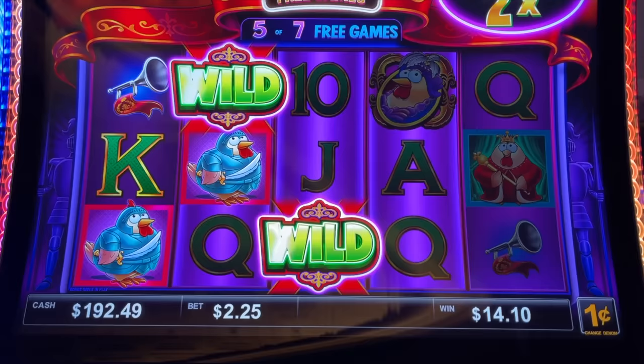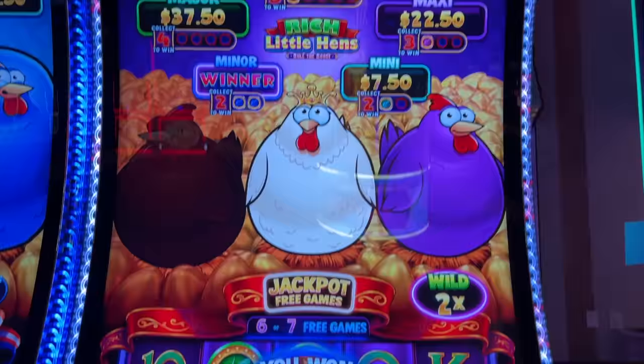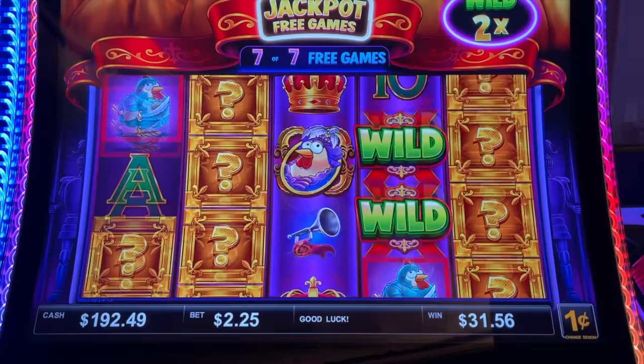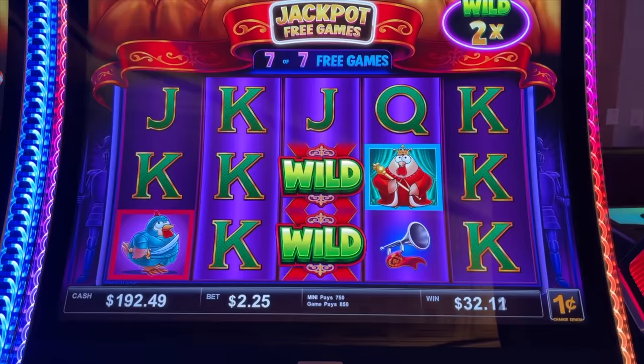She's doing better — okay, okay, this is good. We got the minor jackpot, and that was it. One more spin — yes, got the mini! We'll take it. Times two on the wilds — total of $40 dollars. Not bad. I think she only did that because she had help over here.